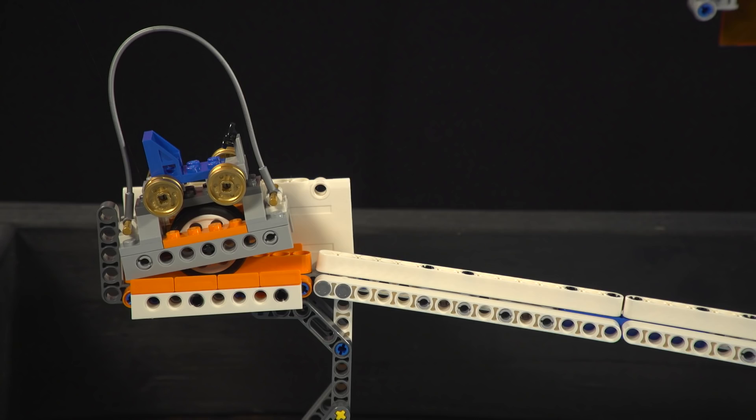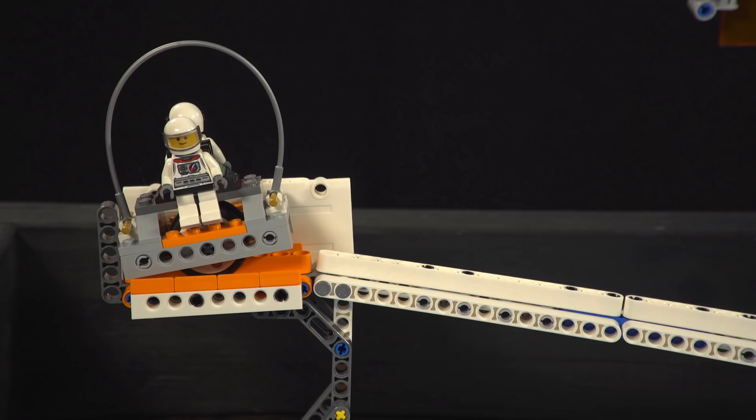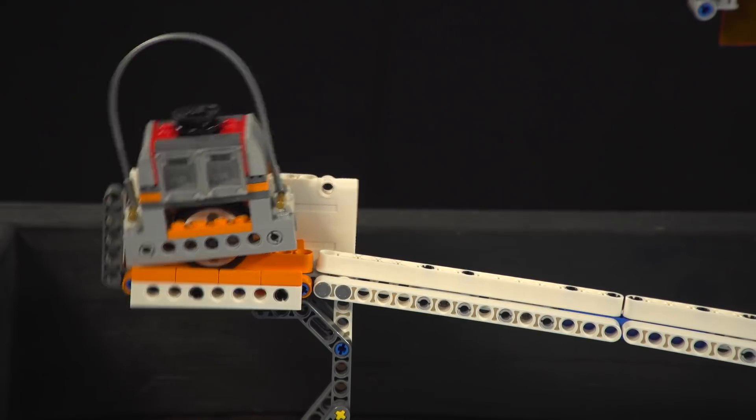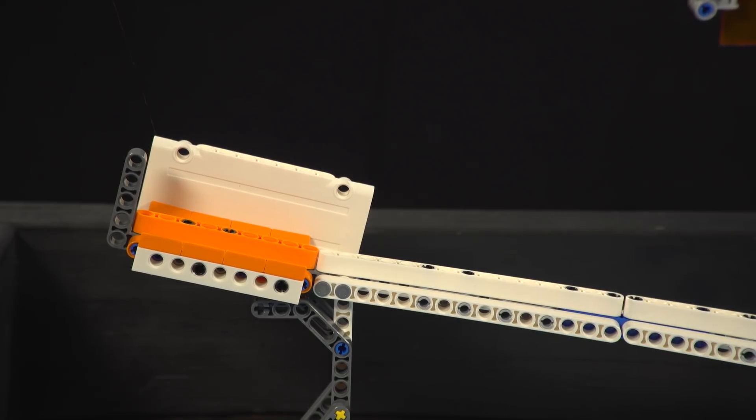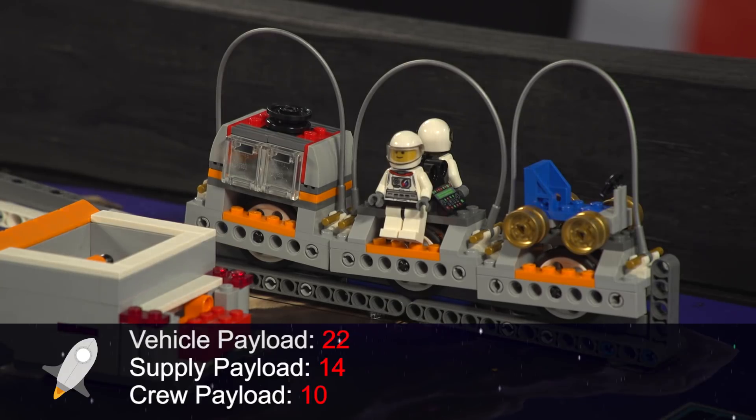The robot needs to send payload rockets rolling down the space travel ramp. The first cart is preset and ready to go, but the robot needs to load the other two from base. Start each payload clearly rolling down the space travel ramp. For each roll, the cart must be independent by the time it reaches the first track connection.